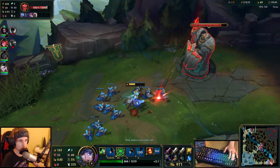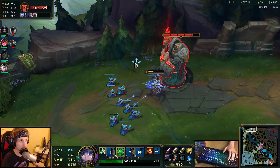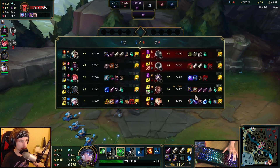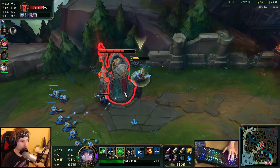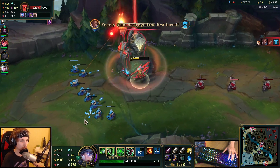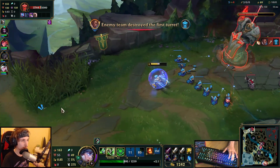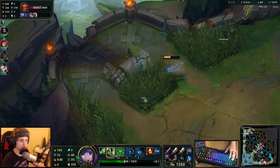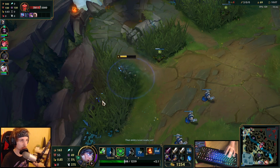Pushed all the way in. Take one auto attack to get the plating. We can even get another plating — Lee Sin is still dead, Mordekaiser still has to respawn. I could even take a third one. Yeah, he's going to TP — makes sense. Let's go back and place a ward down to make sure he doesn't chase us down here.